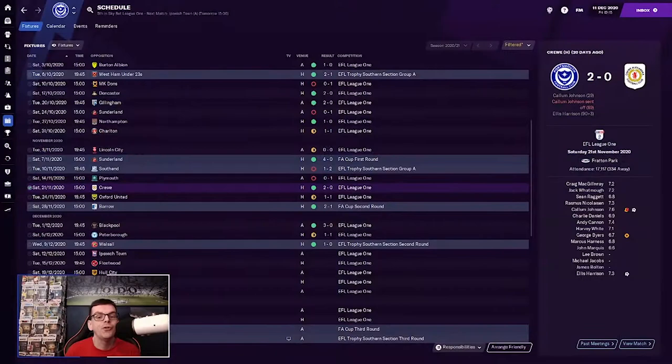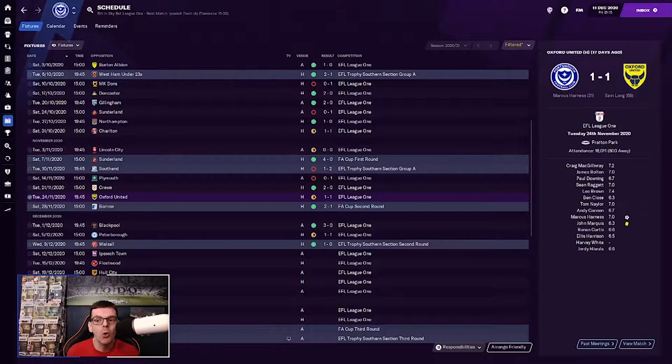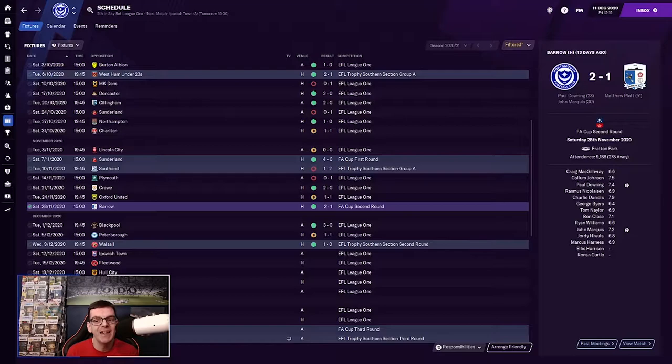Let's dive into the results, shall we? So following the match with Plymouth Argyle in the last episode, we beat Crewe by two goals to nil. Callum Johnson with a goal and then was sent off. Ellis Harrison with the second goal to give us the win over Crewe. That was followed up by a one-all draw with Oxford United. Marcus Harness put us in front, Sam Long with the equaliser for Oxford. We are through to round three of the FA Cup.